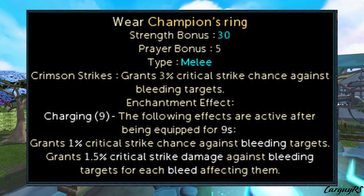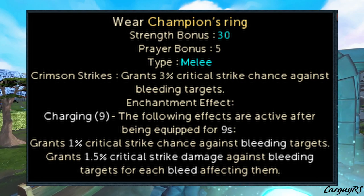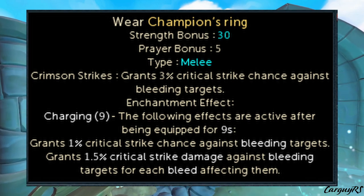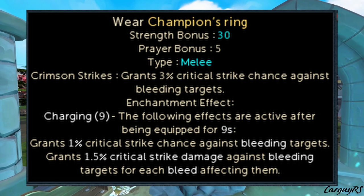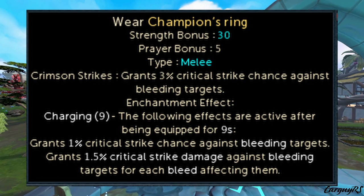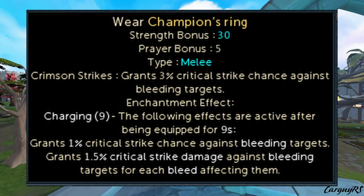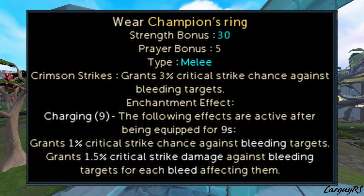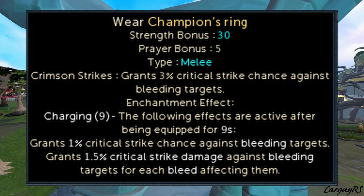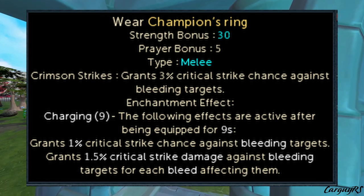To start out with, the Champion's Ring got a buff in the form of an enchantment. These enchantments, once you unlock them, are bound to your character — not the item. Just like the magic items I went over earlier in the month, all enchantments are bound to your player, so you don't have to worry about selling or keeping items. It adds an additional percent for crit chance, and if the target is being bled, you get an additional 1.5% critical strike damage, so you get a physical damage increase if you're critting.